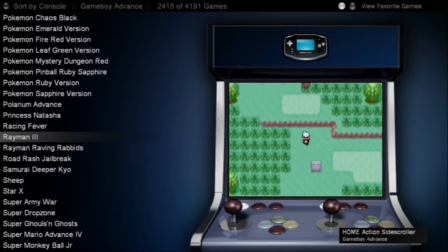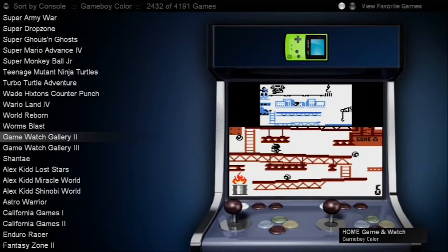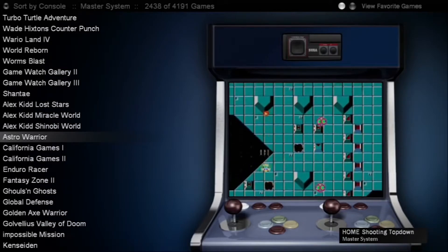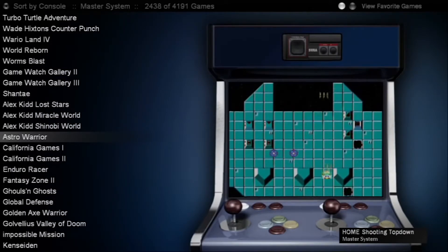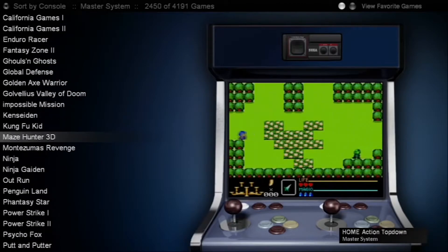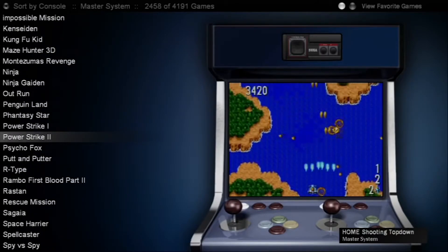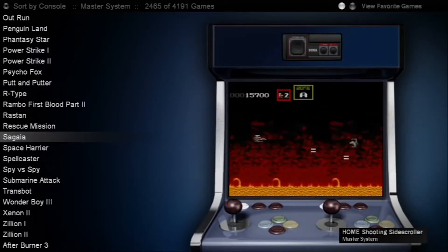CoinOps, at the time of this video, is on its eighth iteration and is updated with revisions on a regular basis, adding new games, media, functions, and bug fixes. As well as regular updates, there is also a fork release known as Premiere, which changes the aesthetics considerably, making it more akin to modern PC front ends like Hyperspin. Have a look — it looks fantastic, and this is running on an original Xbox.